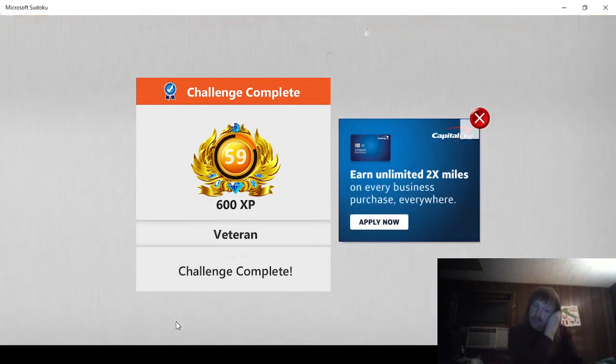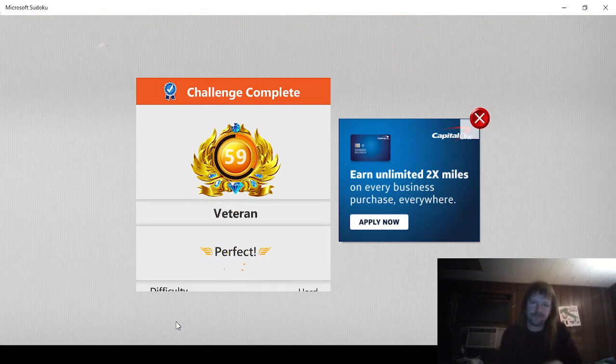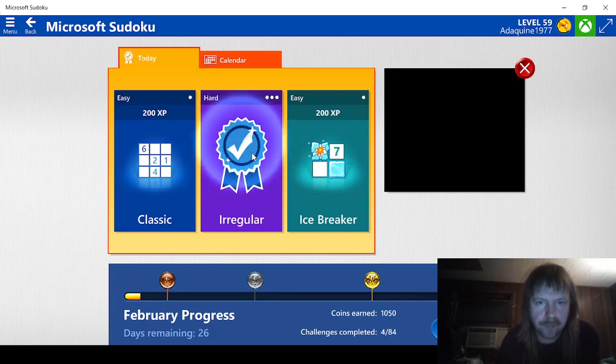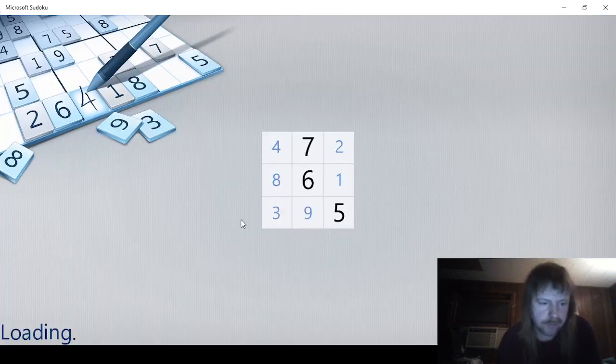We got perfect — we get an additional 300 experience, 900 total. Ten minutes isn't bad for a hard puzzle. We'll do ice block next because I find it the most difficult.